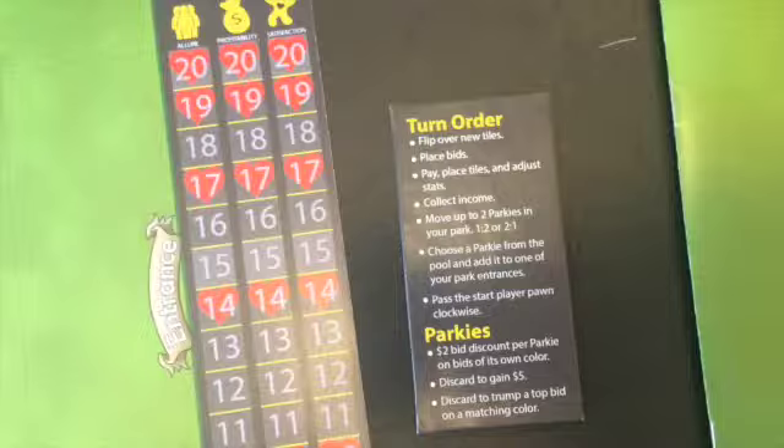Collect income, move up to two of the parkies — which are the attendees. Choose a parkie from the pool and add it to one of your park entrances. Pass the start player clockwise, and then start the next turn. The parkies are powerful: they give a discount if they're the right color. You can discard them to gain more money, or discard to trump a top bid of the matching color.